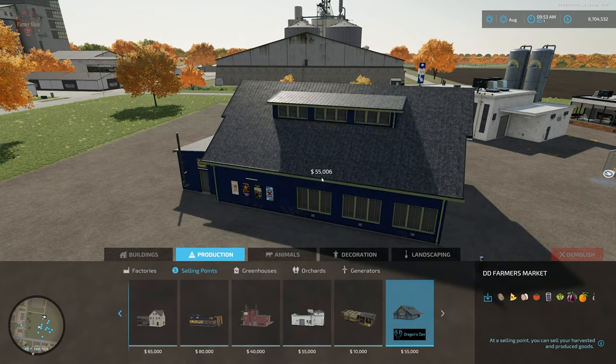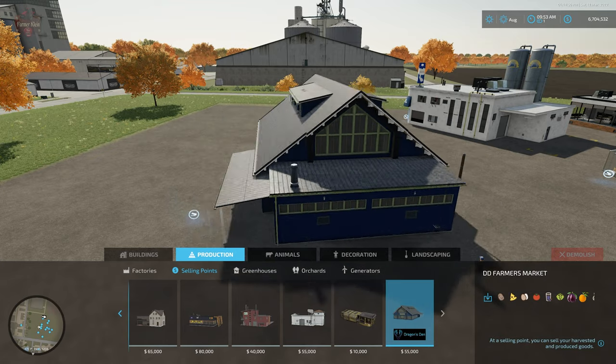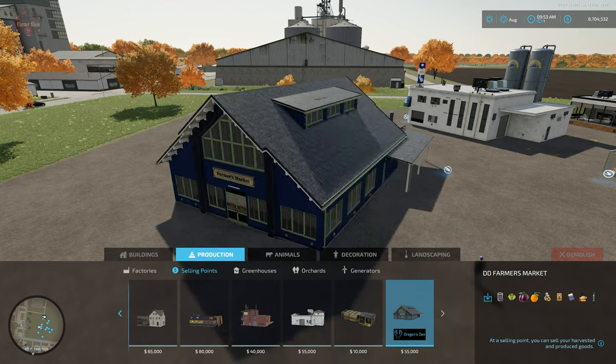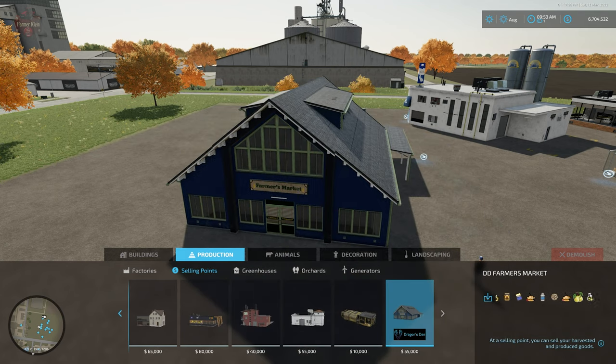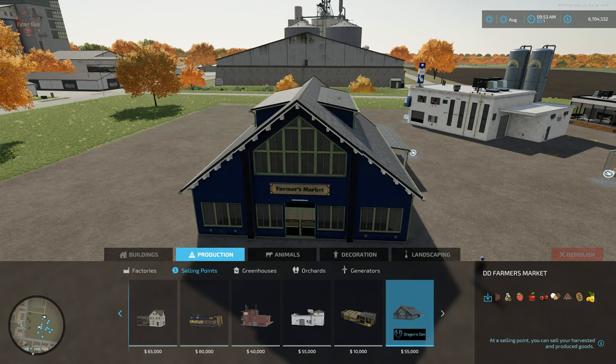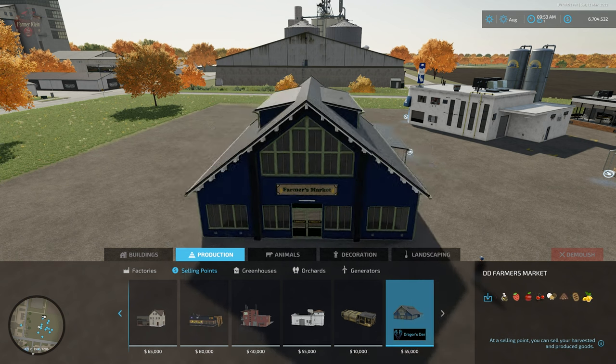We then have the Dragon's Den farmer's market, skinned in blue. It is set up to accept several of the fill types the standard farmer's market accepts, plus the new fill types — all of the fruits, the pies, and the ice cream from this pack.